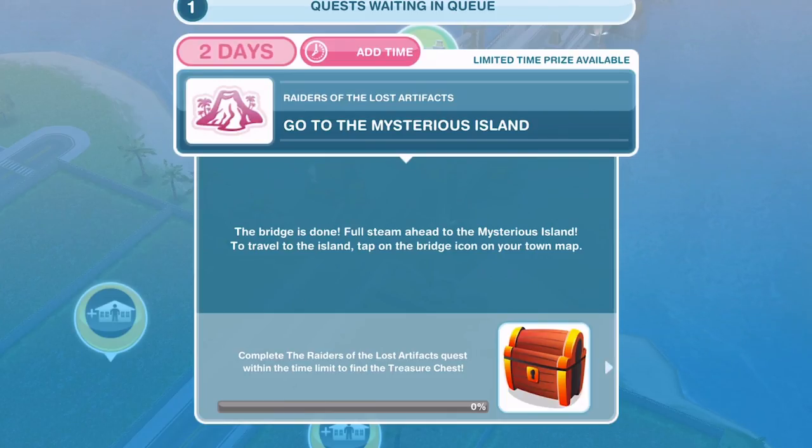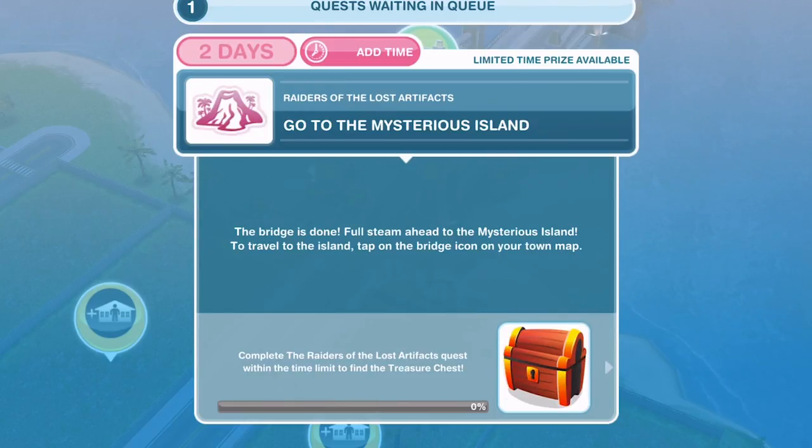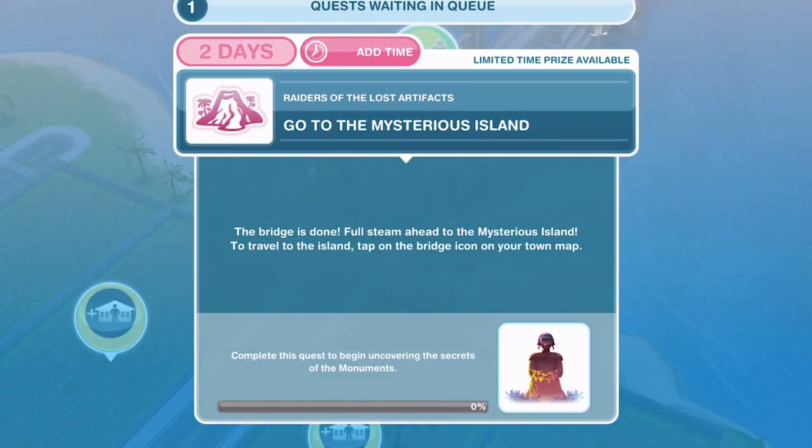The first thing we need to do is go to Mysterious Island. We haven't been over to Mysterious Island before — we unlocked that in the previous Mysterious Island quest. Just by completing this quest, we will uncover the secrets of the monuments over on the Mysterious Island. And if we complete it within the time limit, we will get a treasure chest with LPs, simoleons, and all sorts of different things. The first thing we need to do is head over to Mysterious Island for the first time.